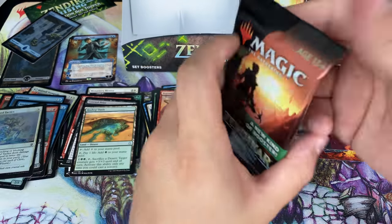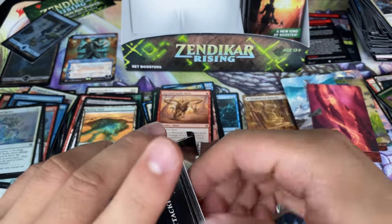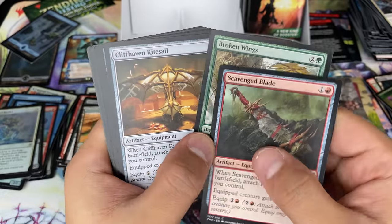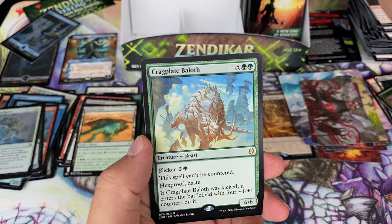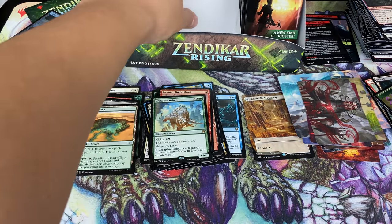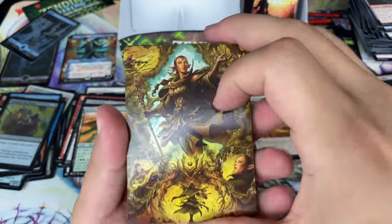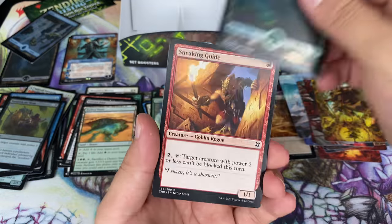Old stuff, new stuff, rare stuff, mythical stuff. You can see the view count just starting to decrease as I try to make a Dr. Seuss book about Wizards' reprint policy. Look at that — Nissa, beautiful. And a foil forest.